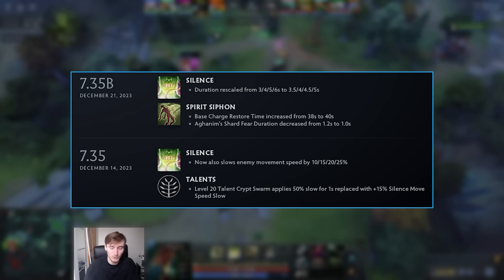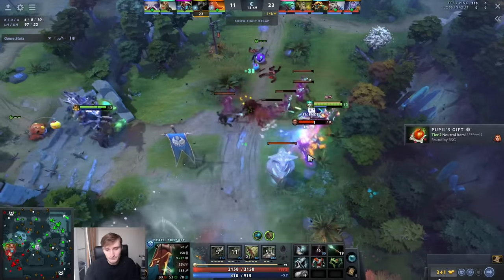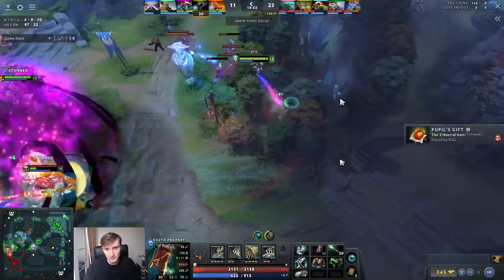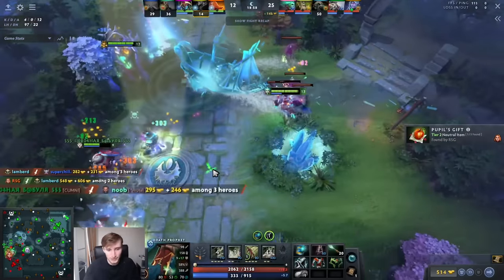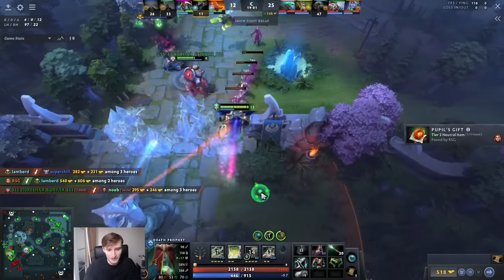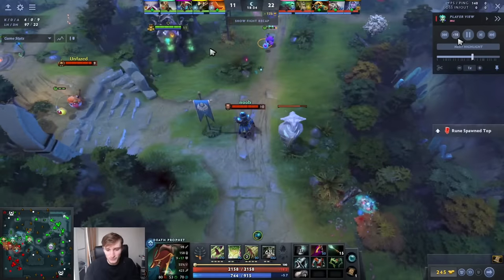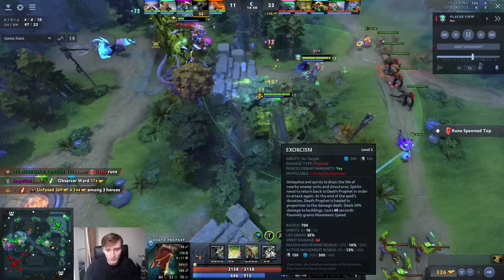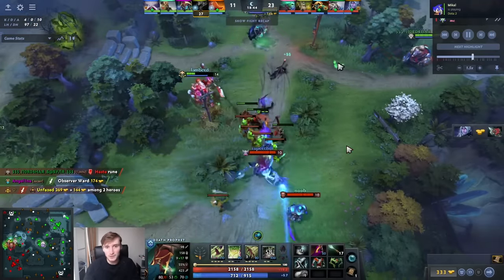When he silences Kunka it really does help him stay on top of the guy. But it's not breaking the game. At this point of the game DP tends to fall off because as the nukes fall off the hero often falls off. When you don't have Exorcism people will just fight anyway, and getting into minute 20 sometimes your nukes won't feel strong enough.